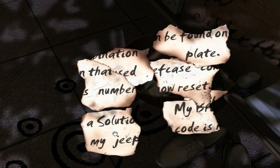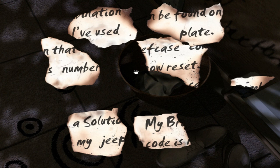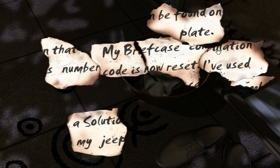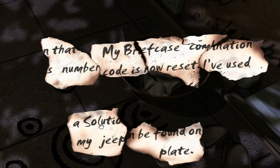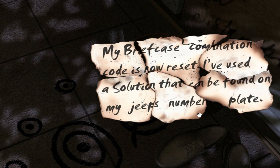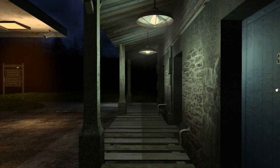I can look in his shoe. Or not. There's something in the bin. I've got pieces of something. Am I going to have to play Jigsaw now? So what have I got? I've got seven pieces here. A solution - my briefcase. Wait, wait, wait. I think I've got it actually. My briefcase combination code is now reset. I've used a solution that can be found on my Jeep's number plate. That's why the guy in the comments said you should go and remember that. It's very important. This must be why - the briefcase combination. That's what I'm missing. It's the number plate. Let's just go straight there.